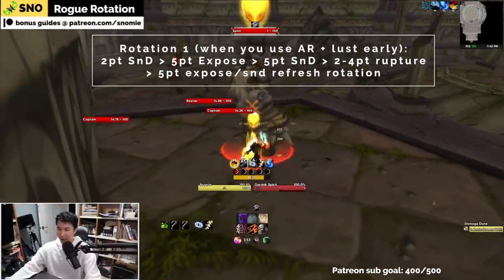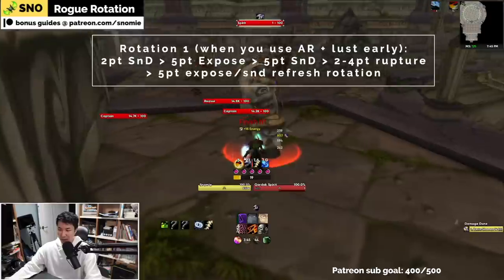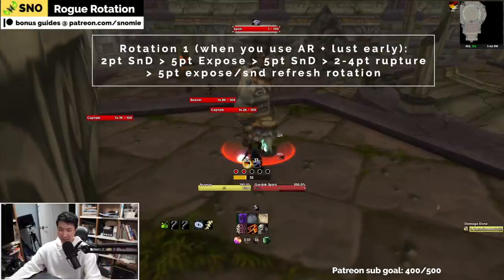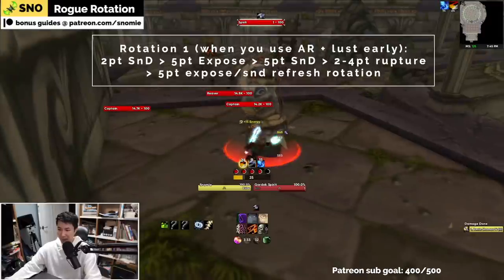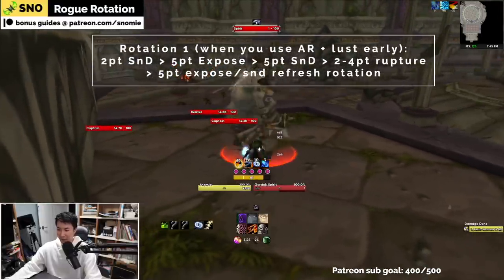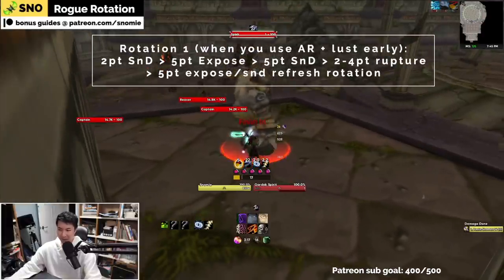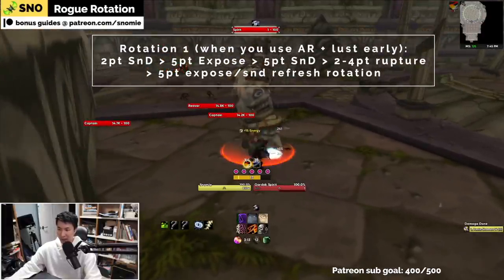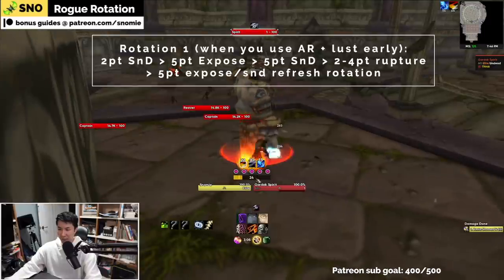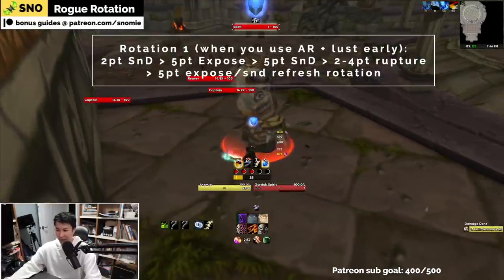When you're maintaining a rotation, you're basically looking at your expose armor timing. Every time expose armor gets into that 18 second or less mark, that's when you need to think about dumping your combo points and getting fresh combo points for another set. You can see I'm in that perfect rotation and I still have my thistle tea. Anytime I'm in trouble or think I'm not going to get energy in time for that five point, I can always pop my thistle tea. Once you're in that five point / five point mark with these two, you're pretty much good — it's really easy to maintain five point slice and dice and five point expose.